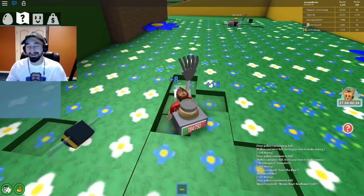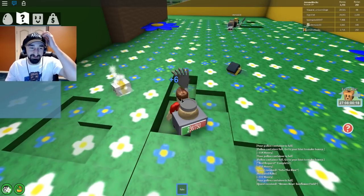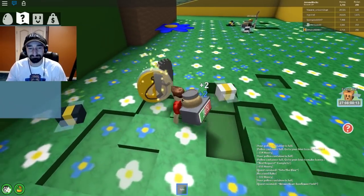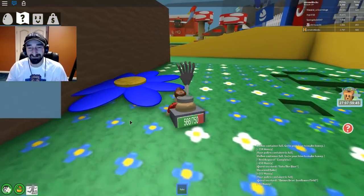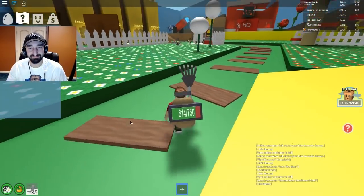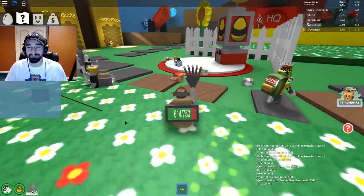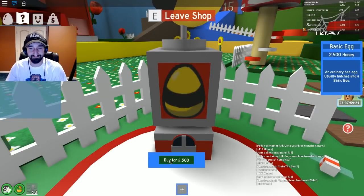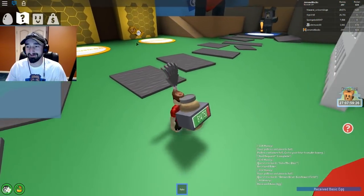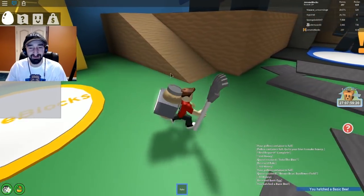There we go. 1,000 blue pollen! I'm almost there, I'm at 800. We're right on the same page. Perfect, got it! Let's head on over to go see our friend the bear. Get the next bee, go to the bear and we'll see what he suggests for us. I'm just gonna fill up my backpack while I'm here. I bought a brand new egg with all the money I earned. Time to put the egg in - we got another bee! A busy bee.